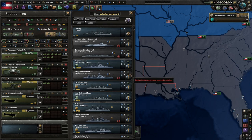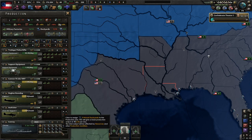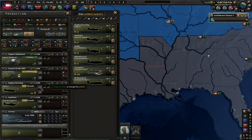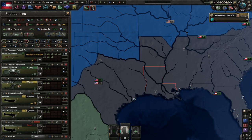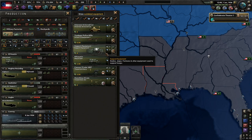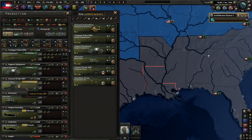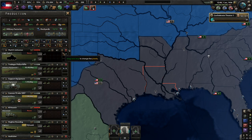We won't be at war for a very long time. We have fighters, close air support, and we're going to need some naval bombers as well. We need trucks — we're motorized. Artillery is looking pretty cool, we've got four of them. No tanks, but let's get some tanks because we will be focusing on tanks very heavily in this campaign.